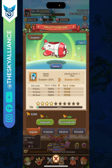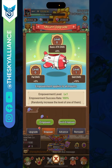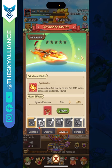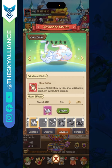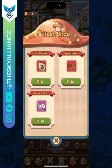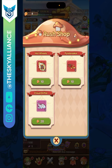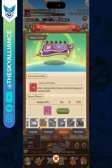Mounts are amazing because they give huge bonuses to health, attack, and defense, plus evasion to help you live longer. When you empower your mount it gives one of three random bonuses — keep your eye on additional skill damage. In the advanced tab, the Cloud Drifter is very useful: it increases skill crit rate by 10% and after a skill critical it boosts your attack by 20% for five seconds. You can get the Cloud Drifter for free by collecting 20 Sky Rider Passes — check out the rush video for how to collect them.